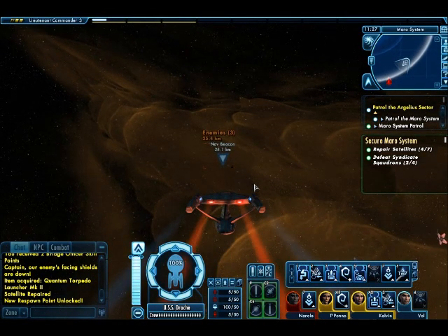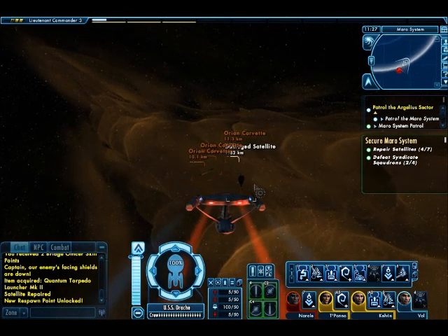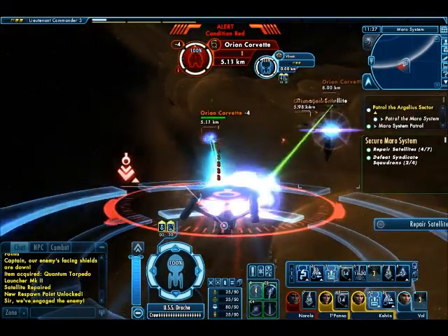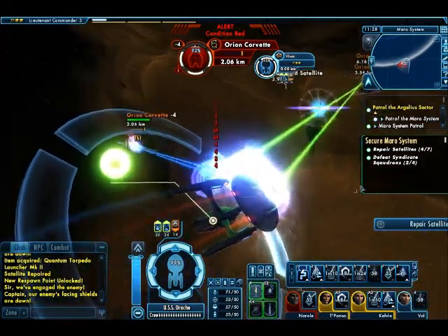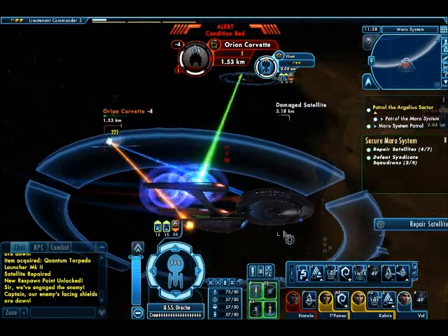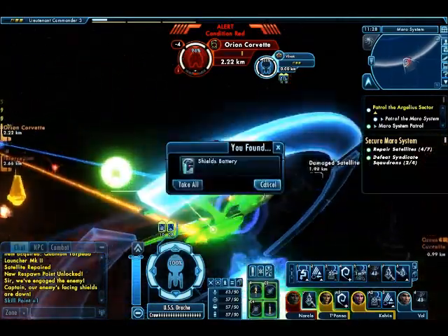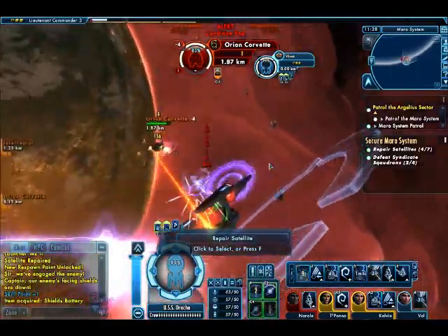And there's the next squadron right there. Gonna be minor enemies since there was three of them — not the battleships and cruisers. Alright, fired off two quantum torpedoes there. I always like it when I fire off two torpedoes — always makes things faster. And that takes care of you.